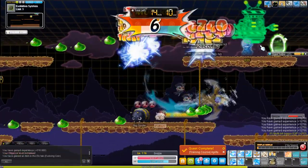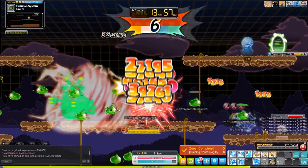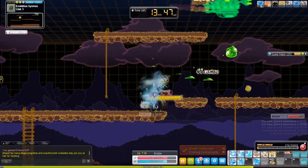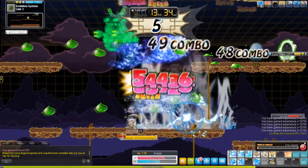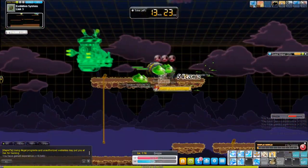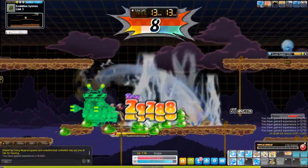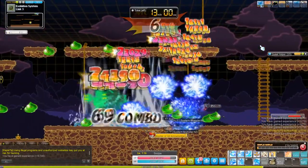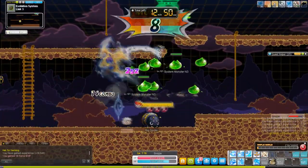They make up a group that can be potentialed, which we will go into in much more detail. But to give a brief summary: potential is an extra three lines that you can assign to equipment. There are four tiers of potential — rare, epic, unique, and legendary, from lowest to highest. The weapon, secondary, and emblem — or WSE — are to be optimized, and they are the only three items that can be rolled for certain lines: IED, boss damage, and attack. Those three obviously give you the biggest damage range increases.